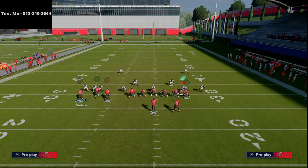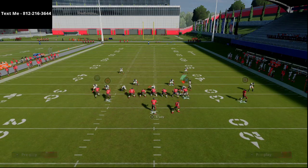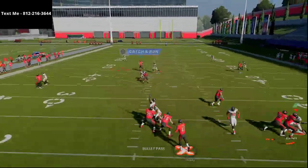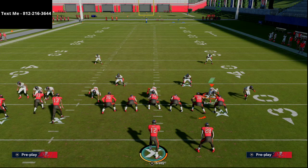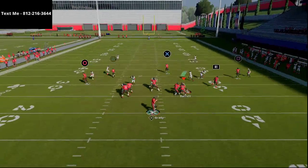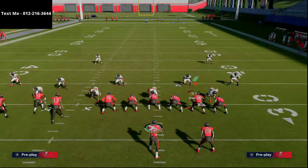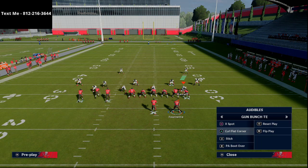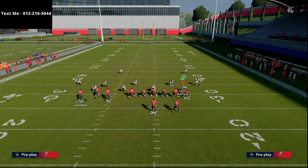The really cool part about this play is it's going to do a really good job against pretty much any coverage over the middle of the field. Once you've started to stretch them horizontally, the crossing route to Gronk is very consistent against man, especially if you have a good tight end - Darren Waller, Vernon Davis, or I'd recommend Todd Heap. The other thing is the ability to beat man-to-man with the route to Chris Godwin. Motion over, he snaps right to the inside - a nice clean smooth route against man-to-man coverage.